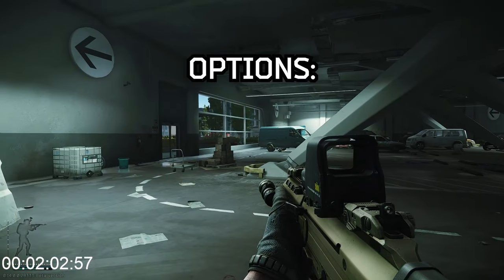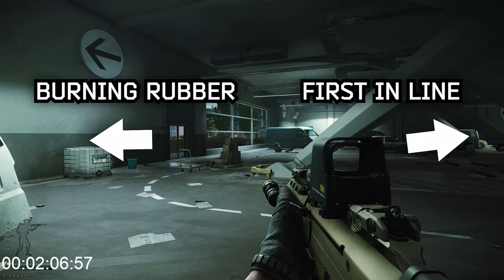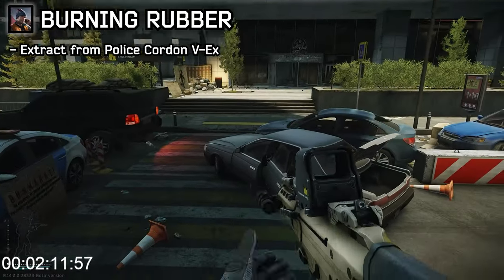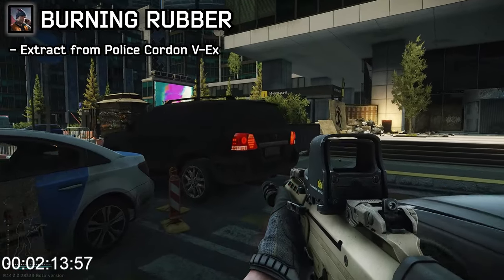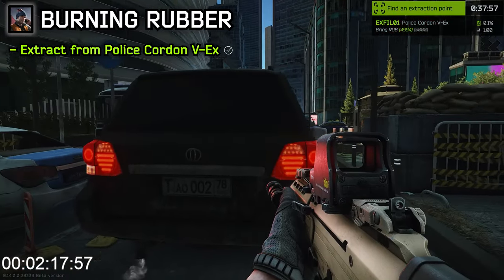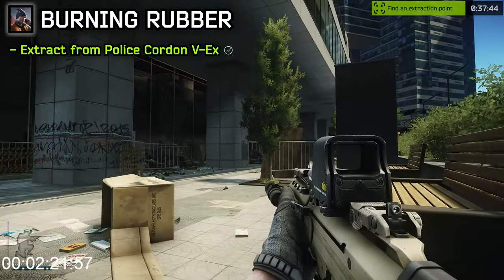Now you have a couple of options: go left to the car to do Burning Rubber, or right to Emmercom to do First in Line. For Burning Rubber, go all the way back to the very right side of the Terra Group building — this is where the vehicle extract is. You can take this for around 5,000 rubles, so make sure you always bring the cash before loading into the raid. Once you've paid, you need to wait about a minute. Move off to the side so people can't grenade you while you're waiting in front of the car.